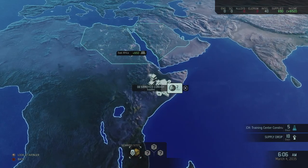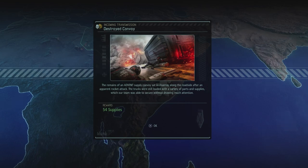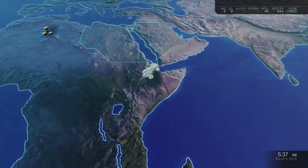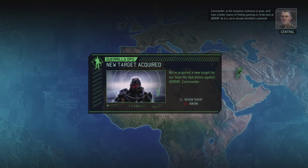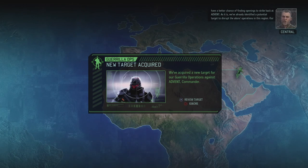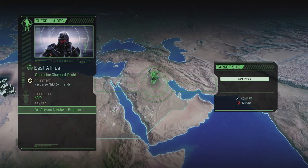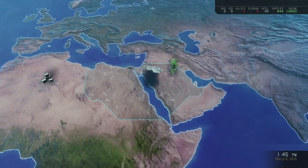Continuing to scan for supplies - 54 supplies, which gets us back what we spent on the recruited soldiers. We then get a landmark with an engineer. We'll have a better chance finding openings to strike back at Advent. We've already identified a potential target to disrupt alien operations in this region - our window of opportunity is limited. Operation Shackled Druid in East Africa: neutralize the field commander. It's an easy mission and we get another engineer from it. Let's fly right over there.